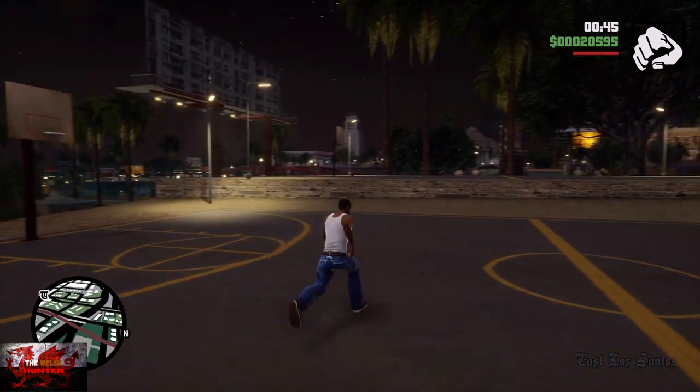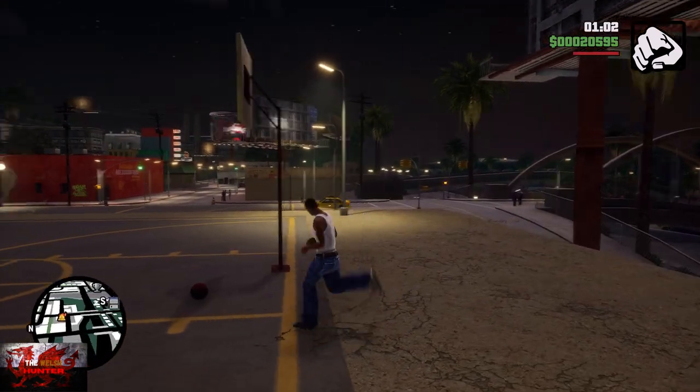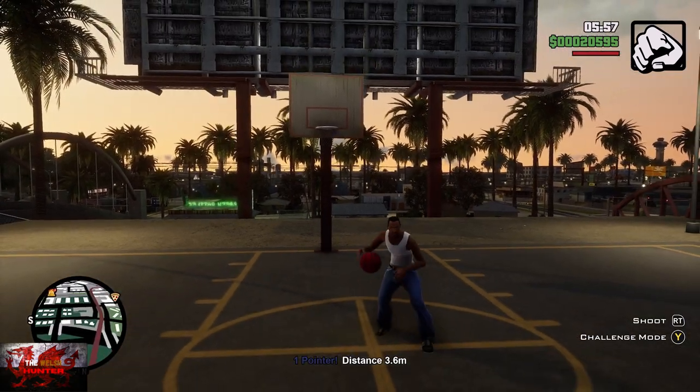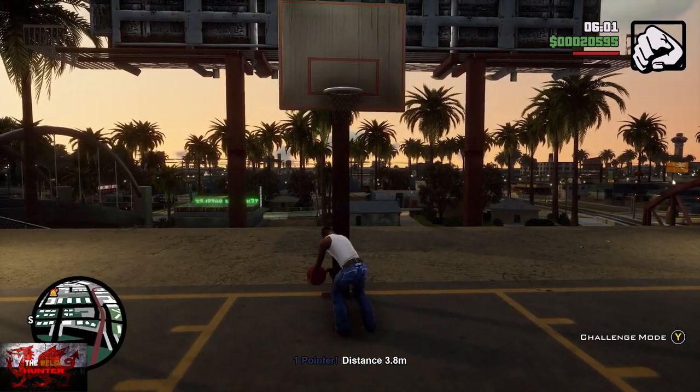Here we are at the court. At the top end is where we're going to find the basketball. You've got to press Y to play the game. You can do a couple of practice shots before pressing Y to start challenge mode, but here are a couple of tips and tricks that will help you get this in one.